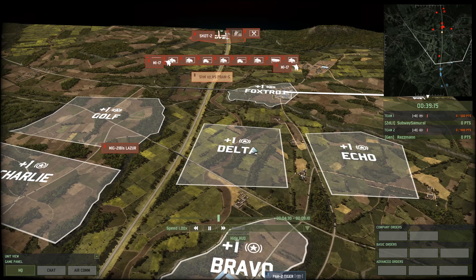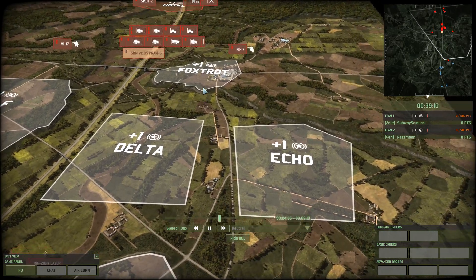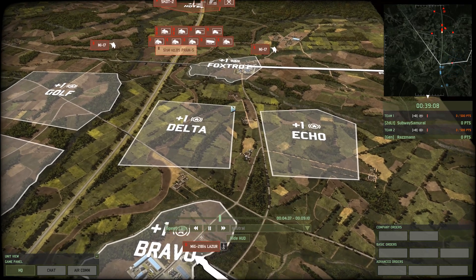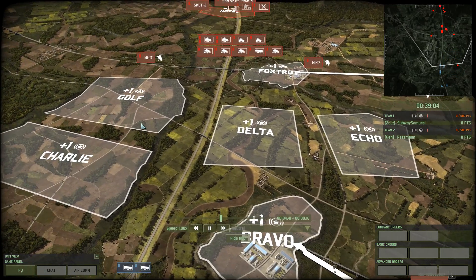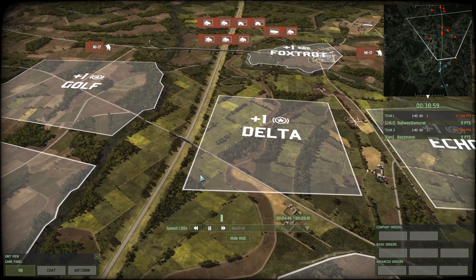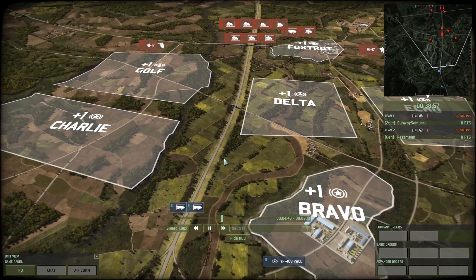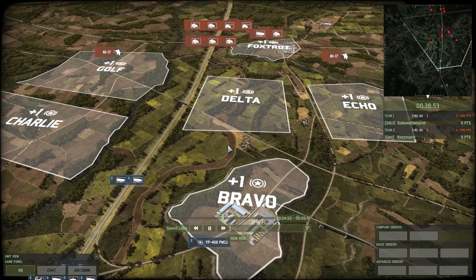Highway to Seoul is a map that I usually go Foxtrot and then try to capture the buildings, and since I'm usually playing motorized, I try to maneuver around and fight over in Golf and Charlie. What I mostly ignore, slash neglect, is the area on the edge of Delta and the highway. The map is called Highway to Seoul — it kind of gives away the whole point of the map.